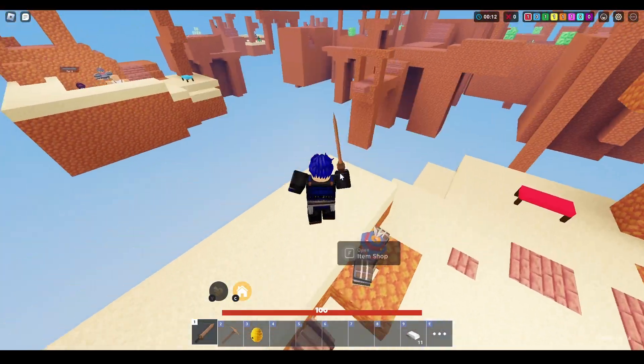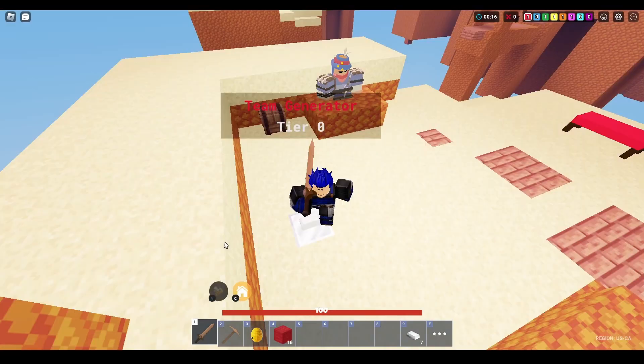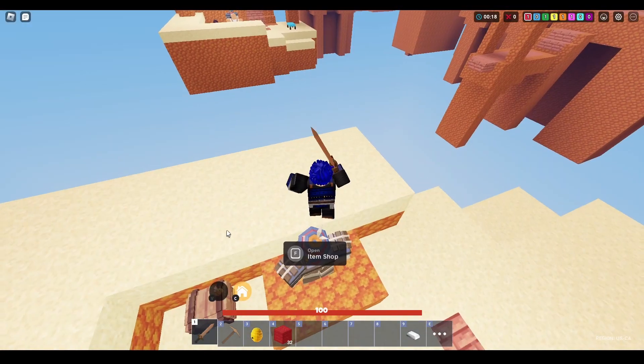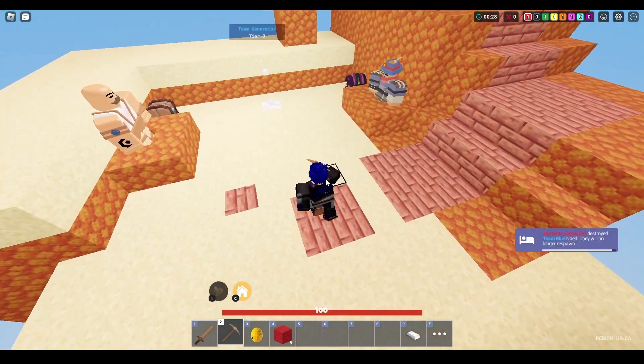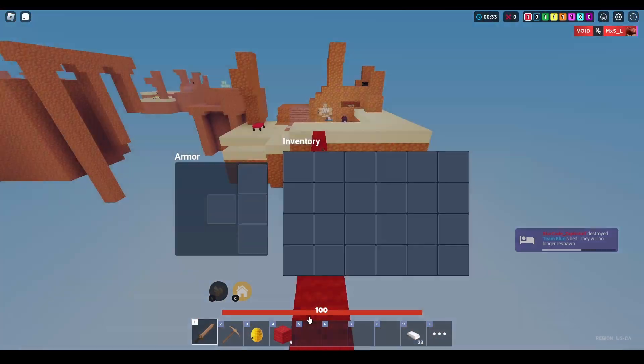I don't think Blue actually has someone on their team, so I think I can just go rush. I think I can just go grab their gem and break their bed. I would show off the ability right now, but I'll just cut to a part where I can actually use it, because I don't want to waste my beehive right now.